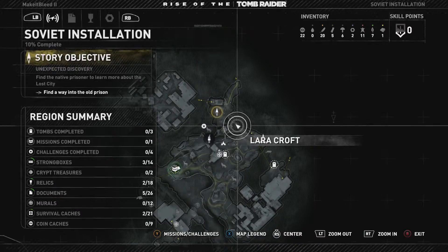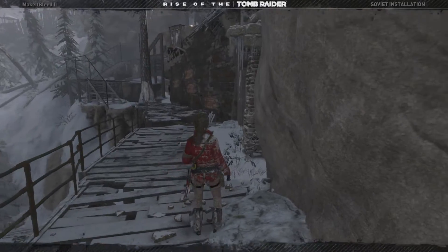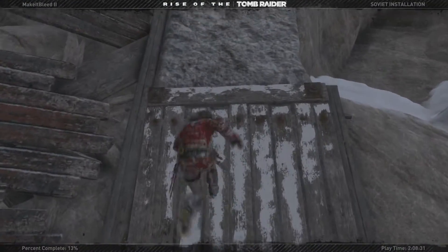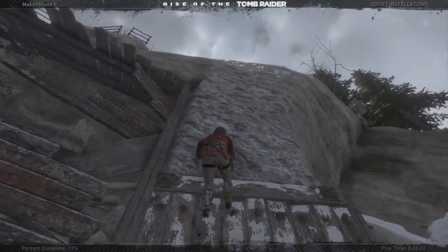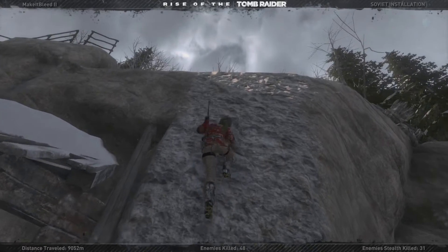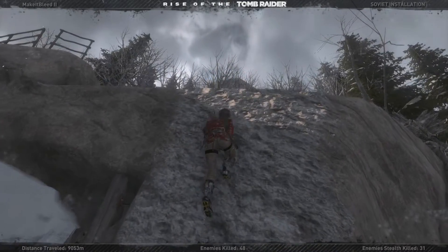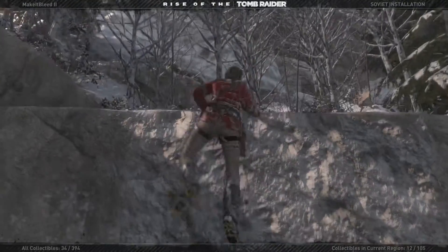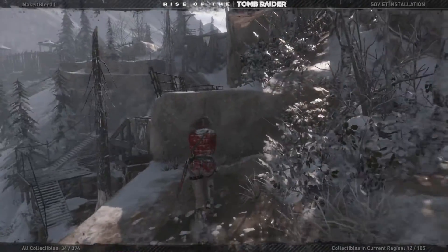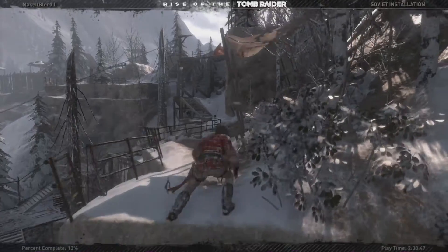At the moment we are trying to find the native prisoner to learn more about the lost city, which is in this direction. Although there's something up here — notice those craggy walls. Let's go up here and see what we can find. Even though I've just explained that I probably won't be doing much searching while I'm recording, we might as well do a little bit.